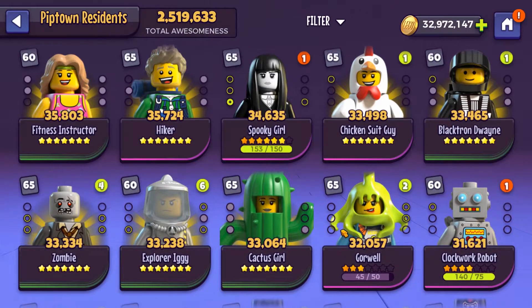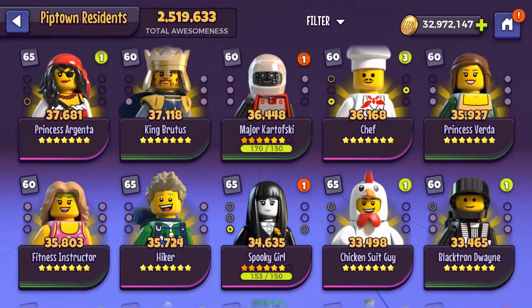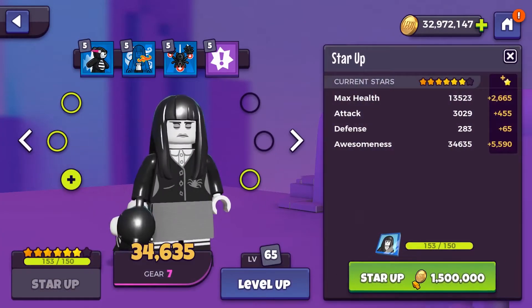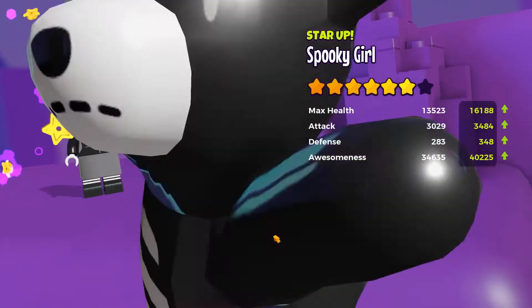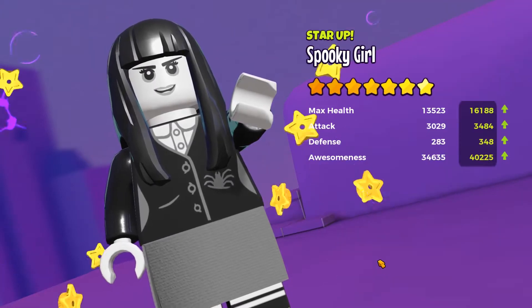We've definitely still got some coins to spend, so I'd see who we should go for next. I guess maybe Spooky Girl, because she is used in an event. So yeah, we could do that. That's another one and a half million coins. And there we go, Spooky Girl's up to 7 stars now.